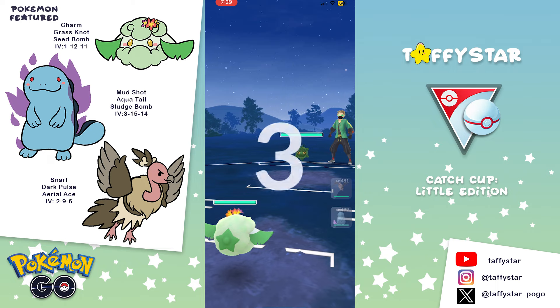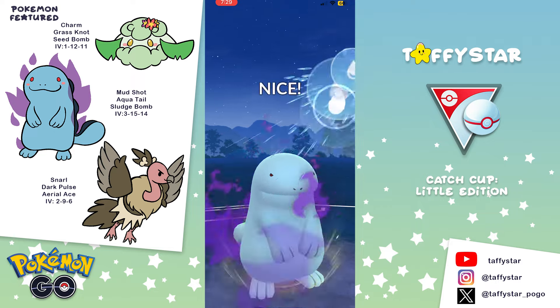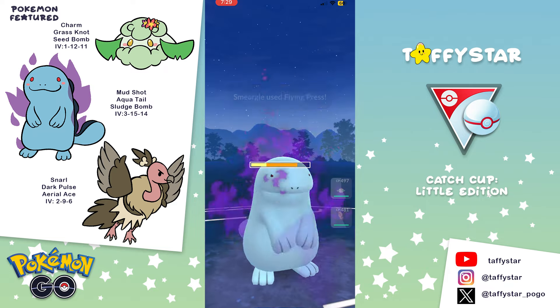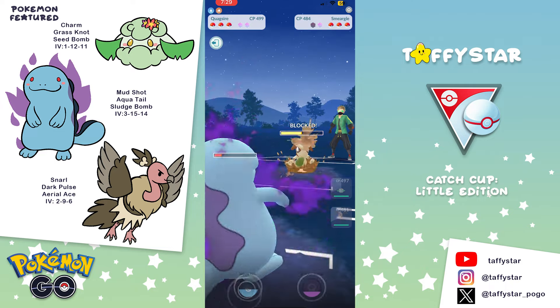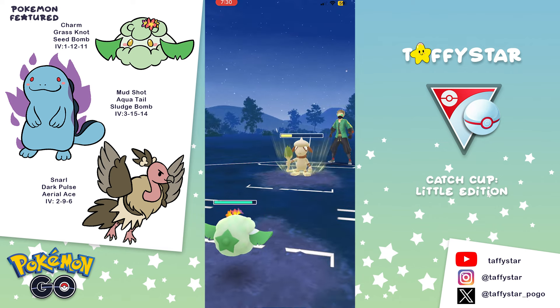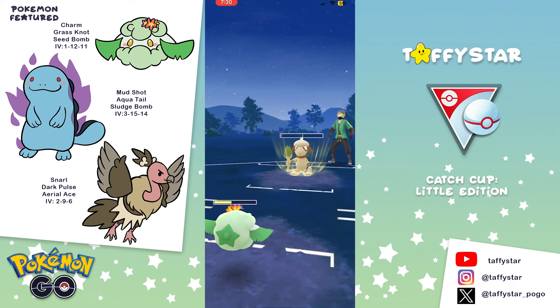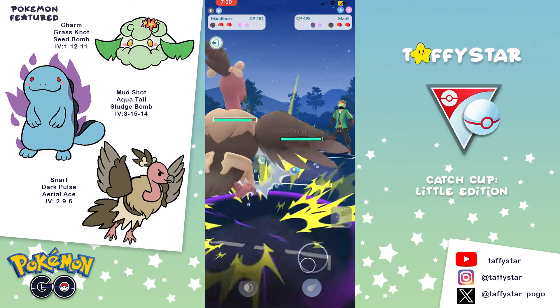I'm really happy to share with you guys this team because as I said, it's easy to build. I know most of you might not have the resources for Little Catch Cup. I've never built a Smeargle and I'm still really far away from building one. Murill I could build because I have the XLs for it, but that's just way too much stardust for a one-week cup. So the team I'm using is Cottonee lead, which is really easy to get. It's really cheap to build and it's decently bulky, so it's going to perform really well up against Murill and do well against that pesky Smeargle with Flying Press. Highly recommend it.